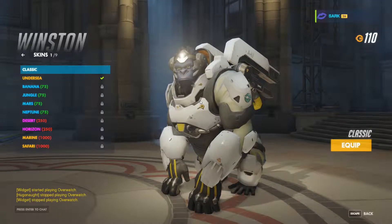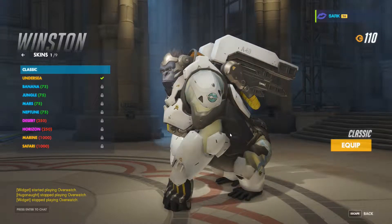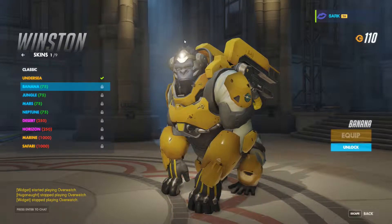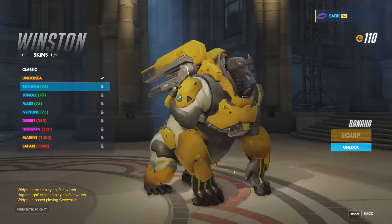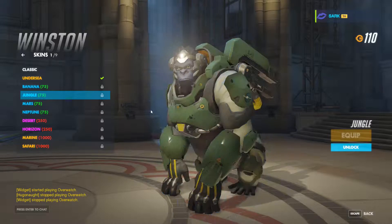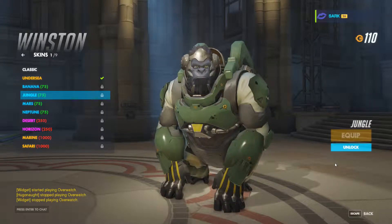So as per usual, we're starting off in the skins, and this is his standard skin. And then we go into his banana skin — very yellow. And then we have his jungle one, less intrusive of a green than a yellow.